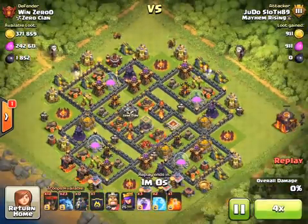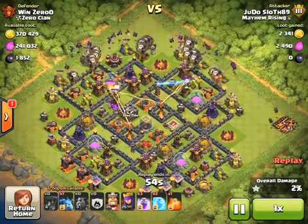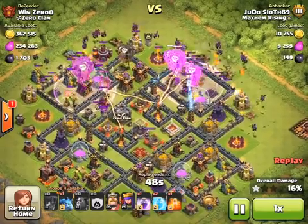I'm going to attack from the north. There are my lava hounds going in with the spread of balloons and my clan castle. Each set of balloons is going to take one compartment.